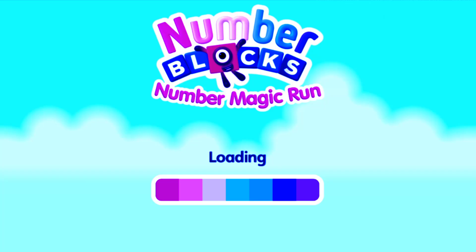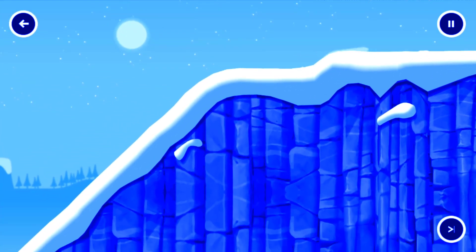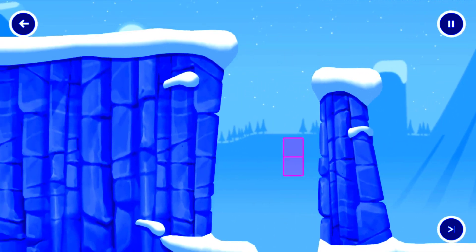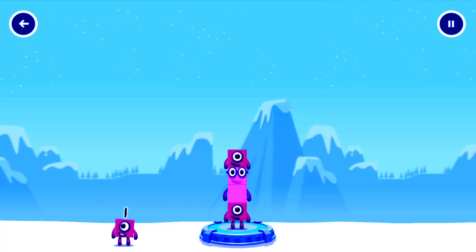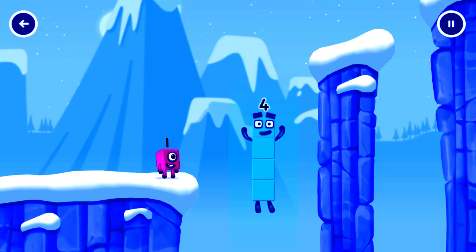Mountains. Tins. Add number blocks to make 4! Drag number blocks into the middle until you fill the spaces. One, two, one. You've solved it! One plus two plus one equals four. I am four! Have we met before? Good job!